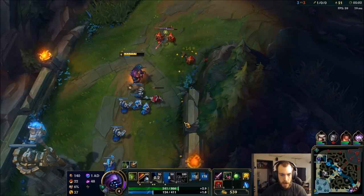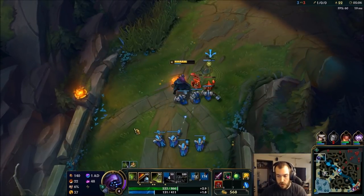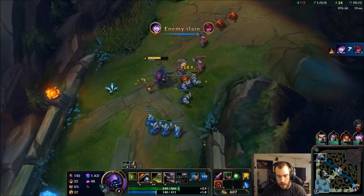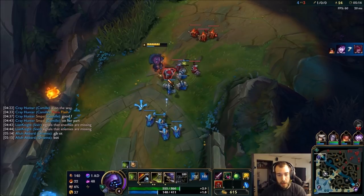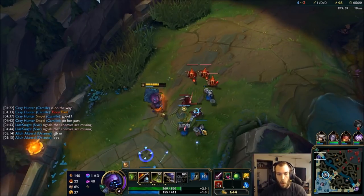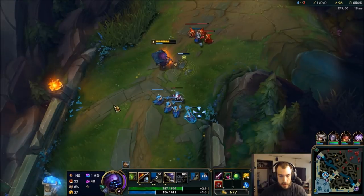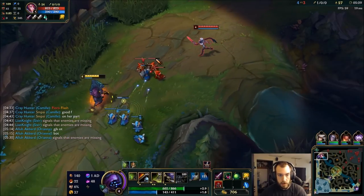So we're gonna go Blade of the Ruined King — well, we're gonna go Triforce first and then Blade of the Ruined King, and probably Sterak's, Rageblade, and maybe a Guardian Angel. They just have way too much CC for me to ever want to be part of that team fight. I'll let myself slowly regenerate some health.